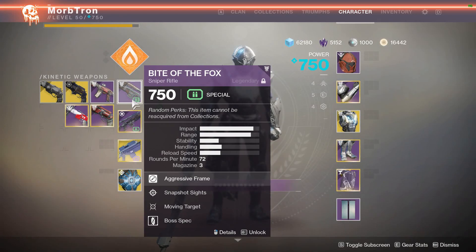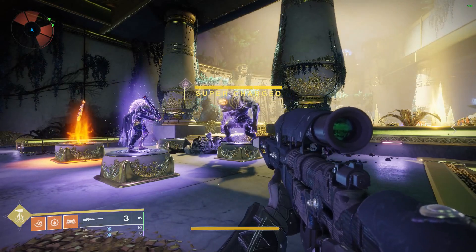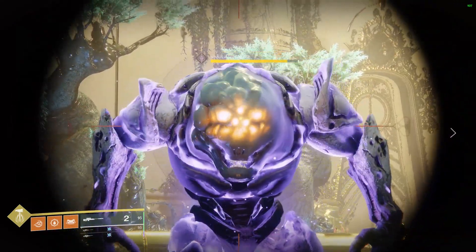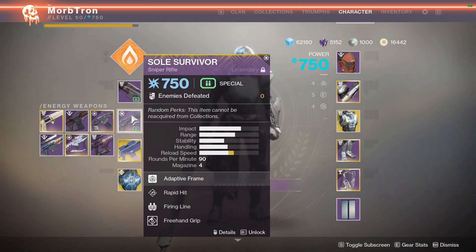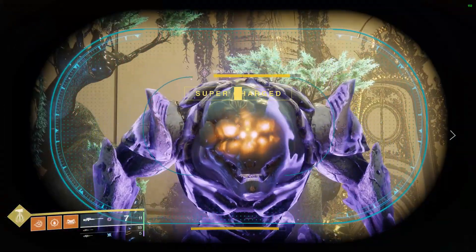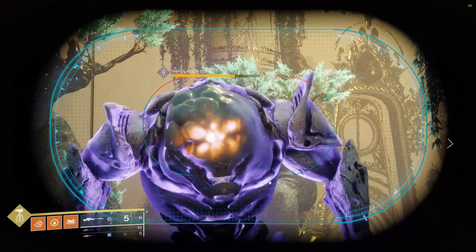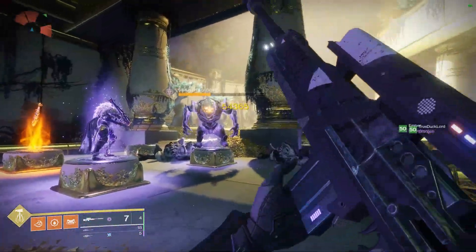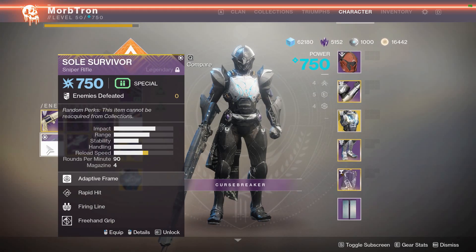Take this Bite of the Fox, for instance. This one does have a boss mod in it. Without the boss mod it does 75,977 damage per shot on this target, and with it does 81,880. Switching from my Soul Survivor to a Rapid Fire sniper rifle, these do 54,365 damage per bullet. So that's the thing there — but that was more just to give them a little bit of the limelight.